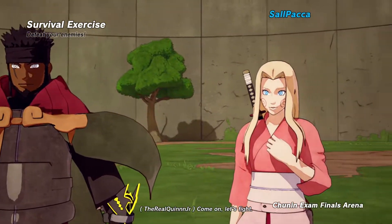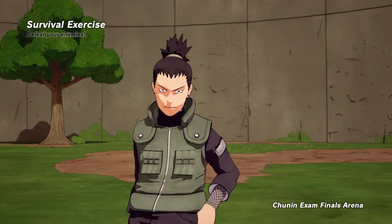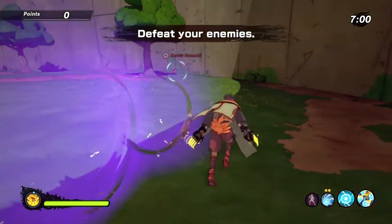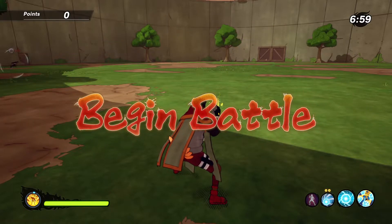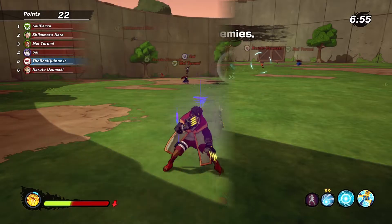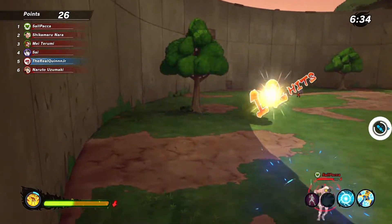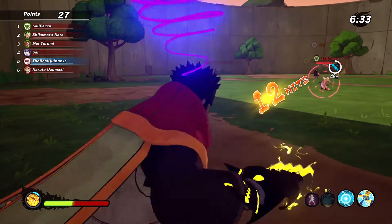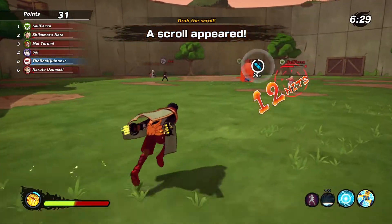If you didn't know, the Rasengan anytime you use it is an automatic 12-hit combo. So if you remember what I said about this clothing skill, it gives you back health every time you get 9 hits — you see where I'm getting to. Anytime you use the Rasengan you're going to get a 12-hit combo which is going to give you back health. When we get into the actual gameplay you're going to see that the Rasengan right there is 12 hits and you see the health go up right there. It's not an extreme amount but it's enough — you see again the health goes up.